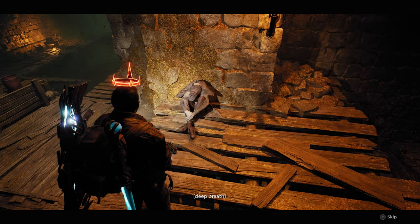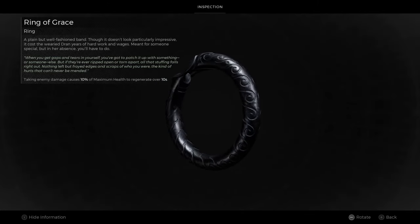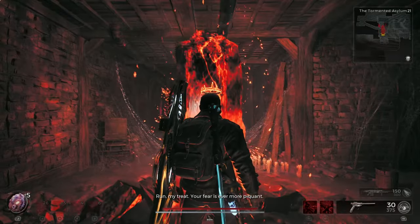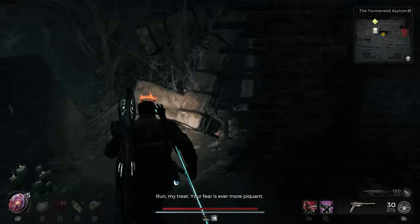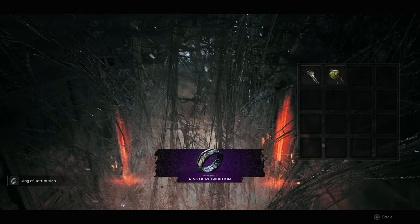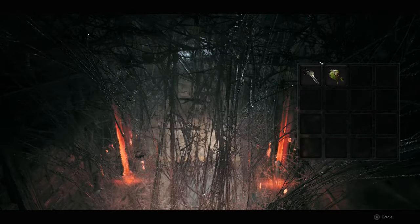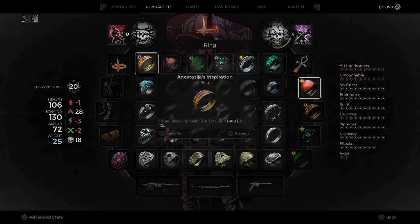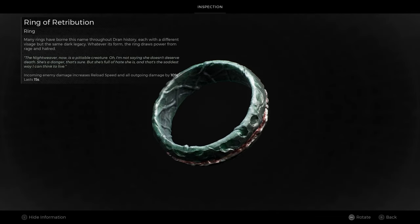Returning Drea's Anklet to Drea's husband will give us the Ring of Grace. Its property is that taking damage while this ring is equipped causes 10% of health to regenerate over 10 seconds. Alternatively, we can give the anklet to Nightweaver's Web, which rewards us with the Ring of Retribution. Its property is that incoming enemy damage increases reload speed and all outgoing damage by 10%, lasting for 15 seconds.